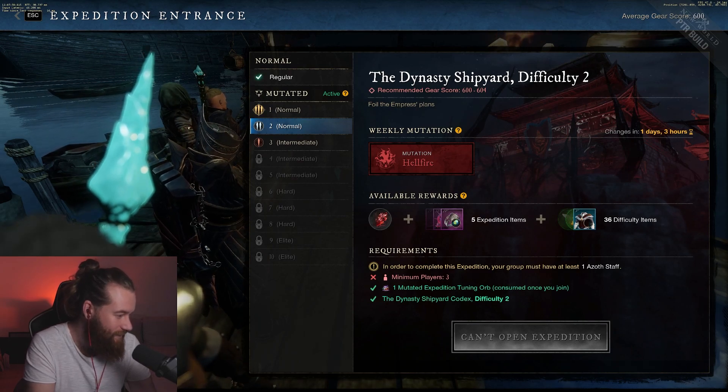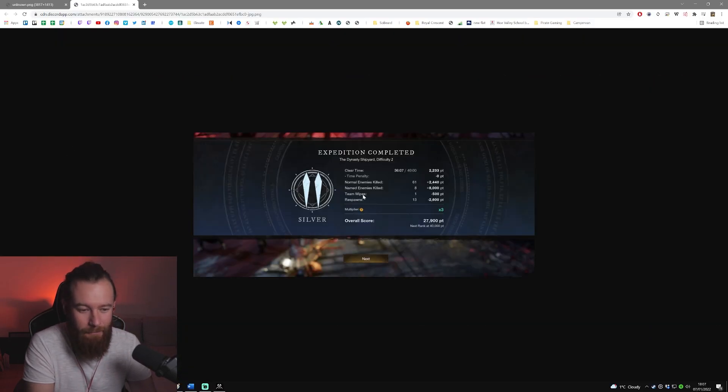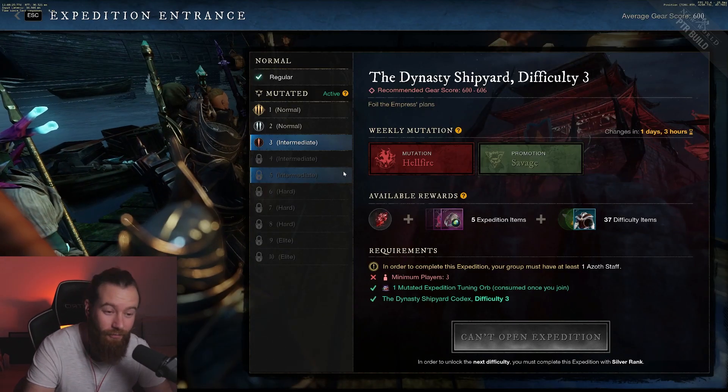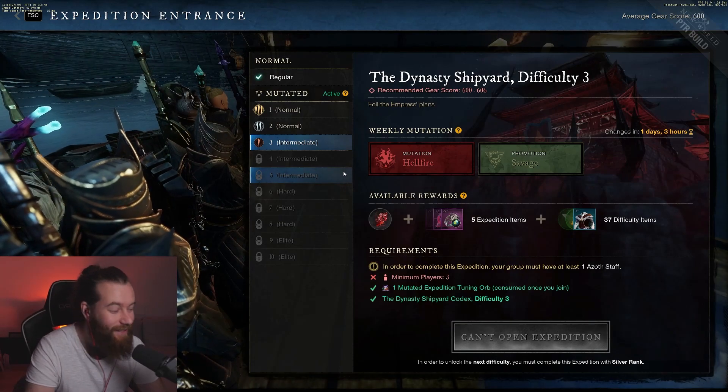Level 2 was a little bit harder. You can see it took us 36 minutes — we didn't get a time penalty again. We got the regular enemies killed, we got the named enemies killed, but we did have a team wipe which takes away 500 points, and we had 13 respawns.